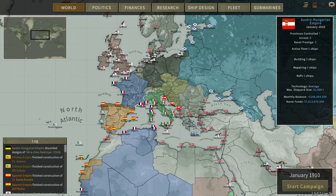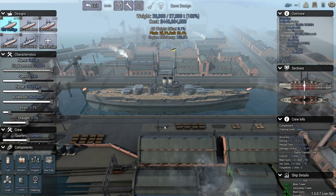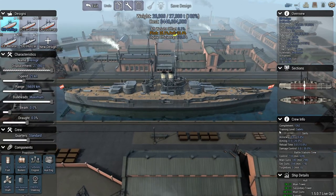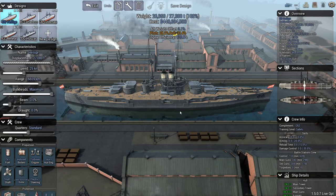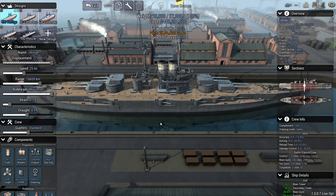Alright, so before further ado, we're going to introduce the ships I've designed for the fleet. Here is the battleship for this campaign, built at the start. It's currently sitting at around 27,000 tons. It has eight 13-inch Mark 3 guns as the main armament, and also twelve 8-inch guns in barbettes. I could have mounted secondary guns in turrets on the deck, but it was a little too heavy for what I wanted the build to be, so there won't be any secondary guns in turrets.